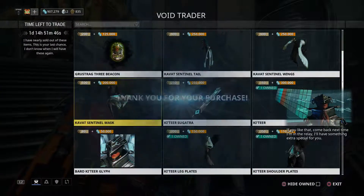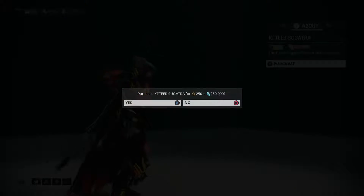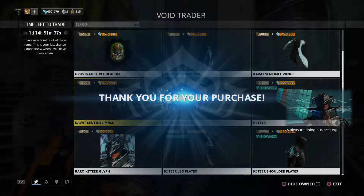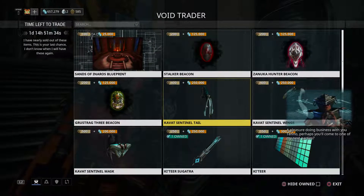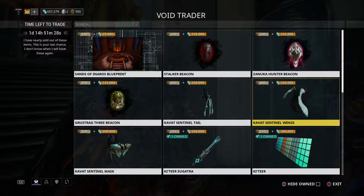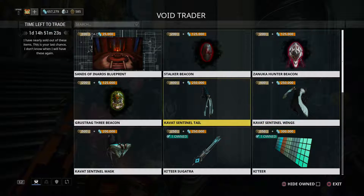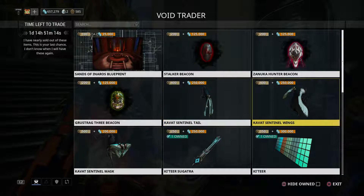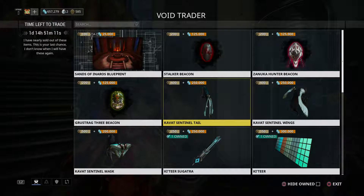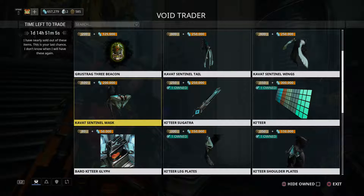I'll have something extra special for you. Should I get this? Oh yeah, the Sugatra — I want that too. I could start putting dangly things on my weapon. Do I want the tail? I have 585 Ducats left, so I can buy one of these. Do I want the mask, the tail, or the wings? Maybe I want all three of them. I'm gonna need to run some more void relic missions — about 800 more since I have 500 already.